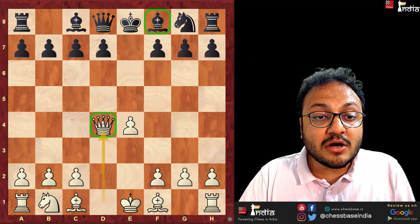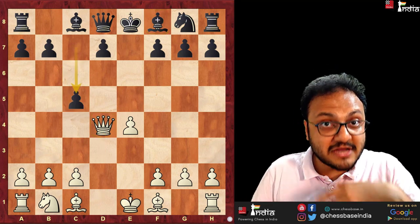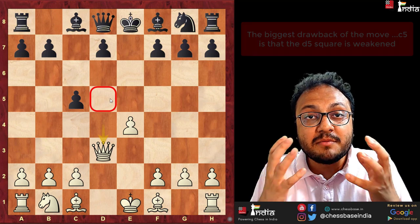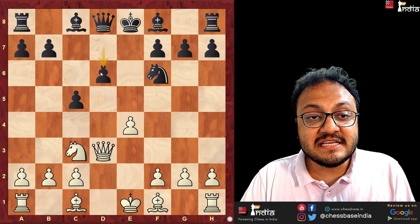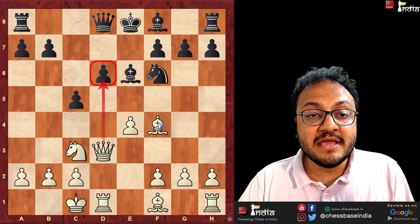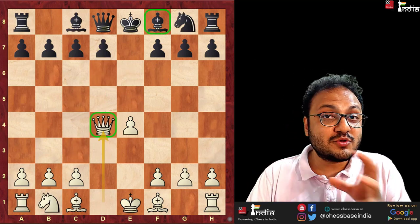So you are wondering that after queen takes d4, how is it that white is better? It's because the queen cannot be easily dislodged from the d4 square. Imagine if you play the move c5 here, trying to push the queen away. Then after queen d3, the main issue is that the d5 square has become permanently weak. After knight f6, knight c3, d6, bishop f4 hitting the pawn, and after bishop e6, white castles long and there's already big trouble on the d6 pawn. The queen on d4 is not so easy to remove.